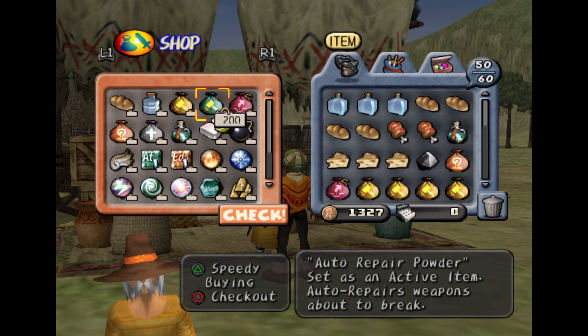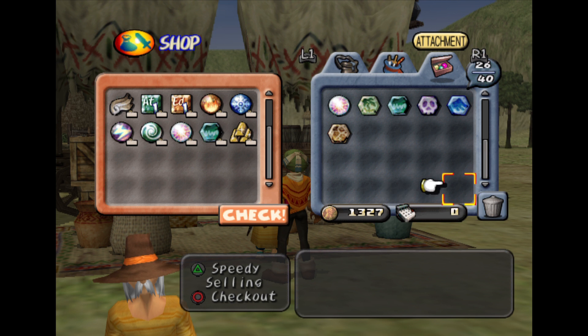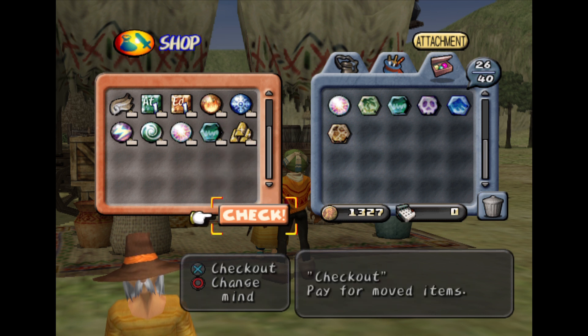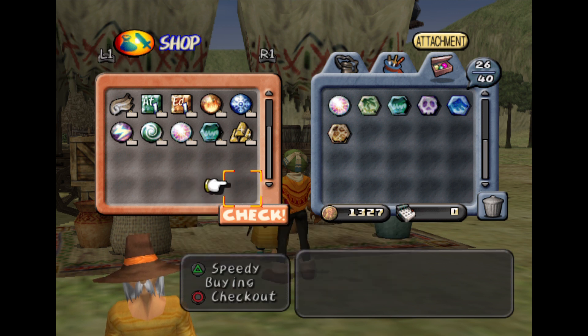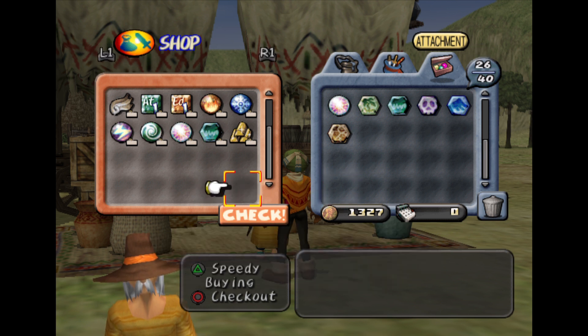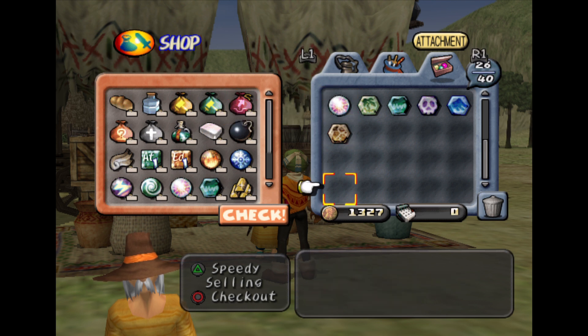I can also show you guys something. If you go right to the bottom of the attachments here - bear in mind I'm not going to use this for this playthrough because it's a bit cheating - but if you go right down to this spot here and press right and X at the same time, you can get a really nice attachment. Let's try it. Is it like that? Hold on, how do I do it again?